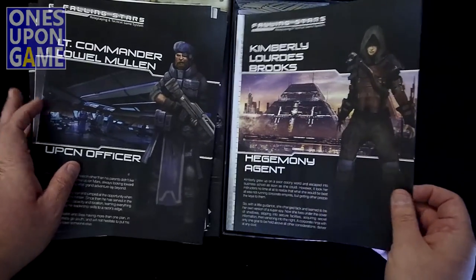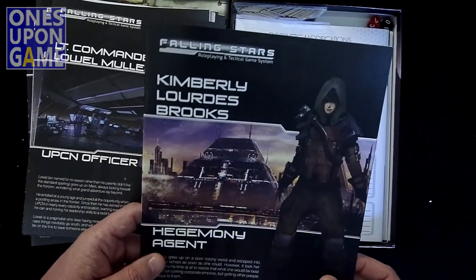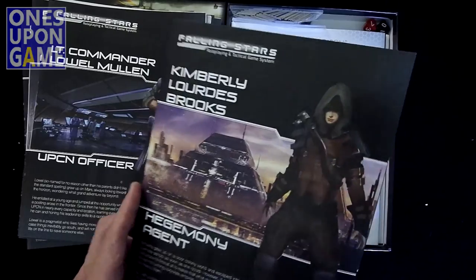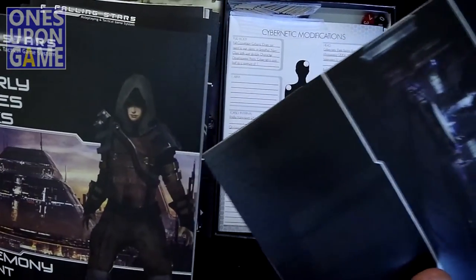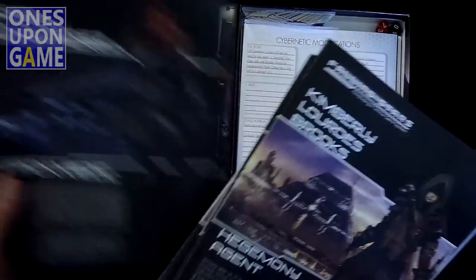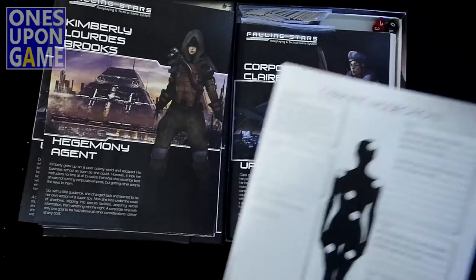Now we've got Kimberly Lords Brooks — she's a hegemony agent. Boy, she has a fancy name. That looks a lot like Blade Runner — Tyrell Corporation. She grew up in a poor colony world and escaped to business school, then got a rich person's name. She's an agent — your rogue, I guess. So you've got your types: a rogue, a cleric, a thief, a tank, a medic, and a hacker.